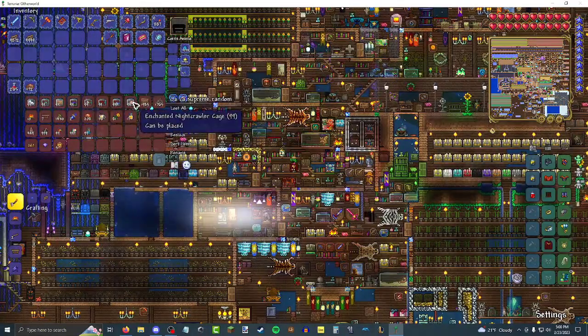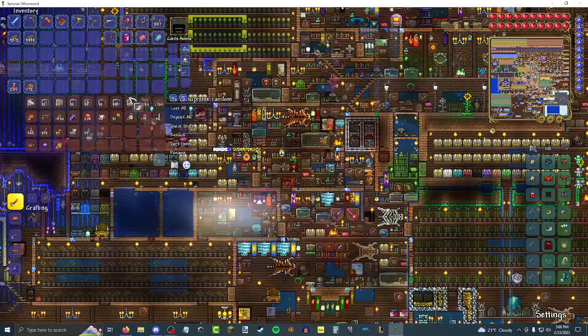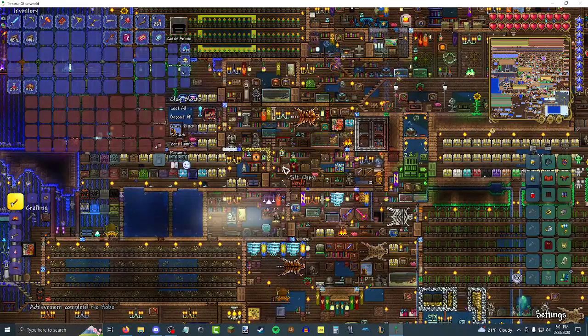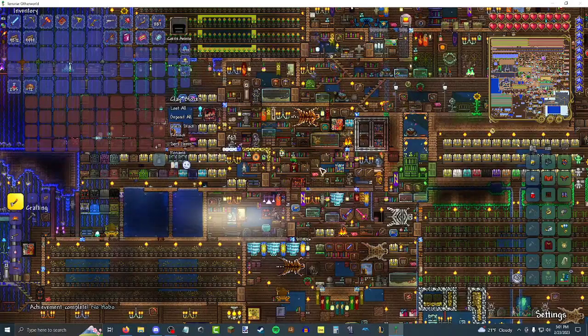Each one of these took five critters per one. Each one of these is five critters per thing. I don't know what I'm doing with my life either. Anyway, clay blocks. I'm going to be getting random achievements throughout the video I assume. Clay blocks — I am still building herb farm areas.